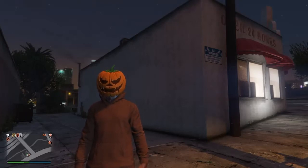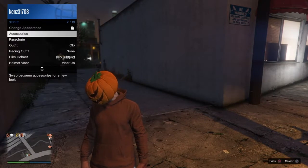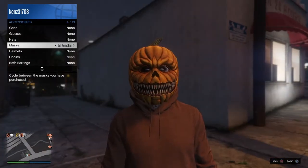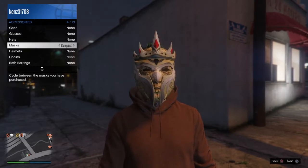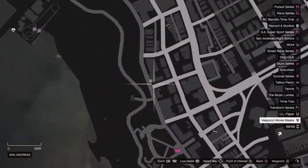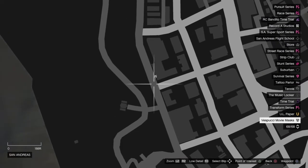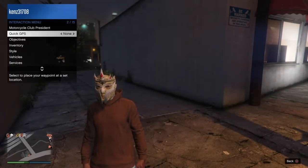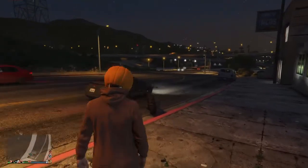Hello guys, welcome back to another video. Today I'll be showing you how to collect this pumpkin mask. There are two versions — this one which you can just get anyway, or if you keep scrolling left you'll get these two for free at the mask shop, which is located just here. You'll find a pumpkin there, but I don't think you'll need that one, but I used it anyway. So if you want to get this, just follow this guide.